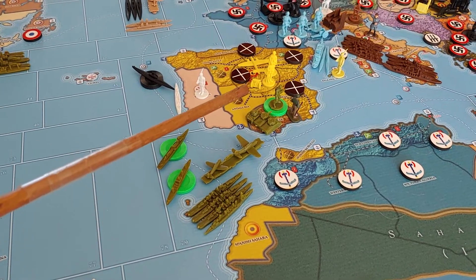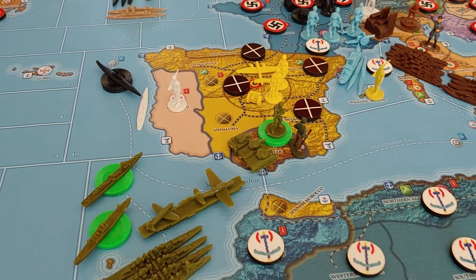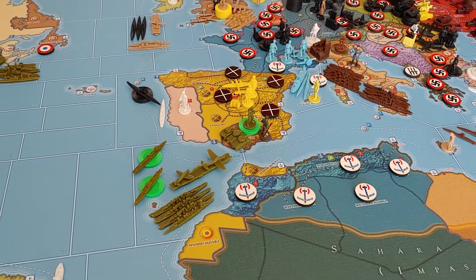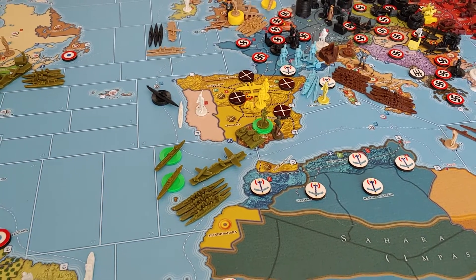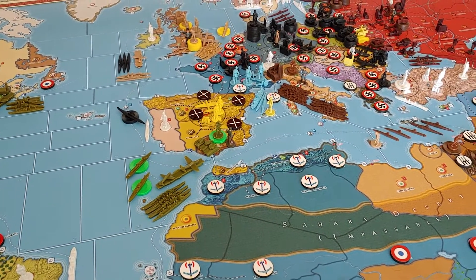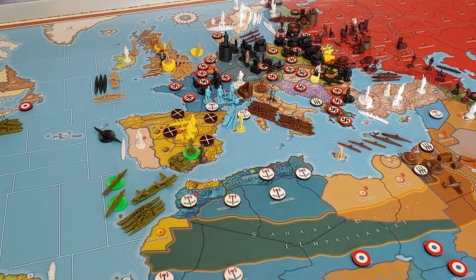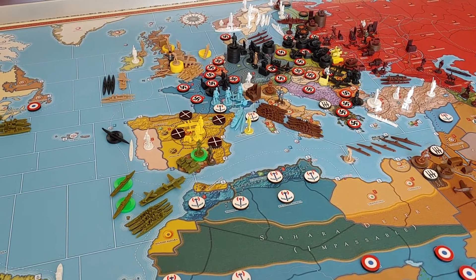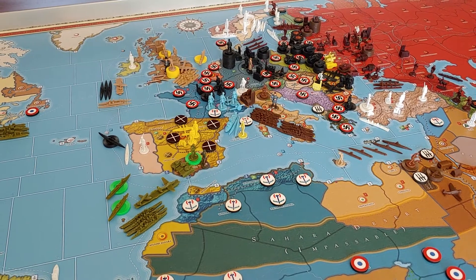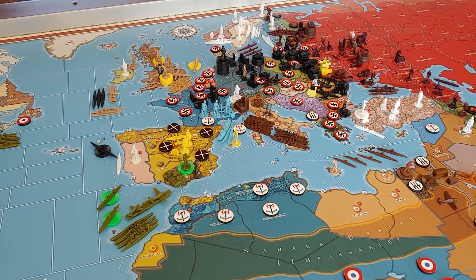There are now three infantry, two medium armor, a light armor, and Patton leading that attack from Gibraltar. They took out the single Italian mountain infantry that was there. The bad news for the Allies was that since Italy had taken Cairo — Eastern Egypt — on the last turn, that activated and aligned nationalist Spain to the Axis cause. Spain has now thrown their hat in the ring with the Axis.